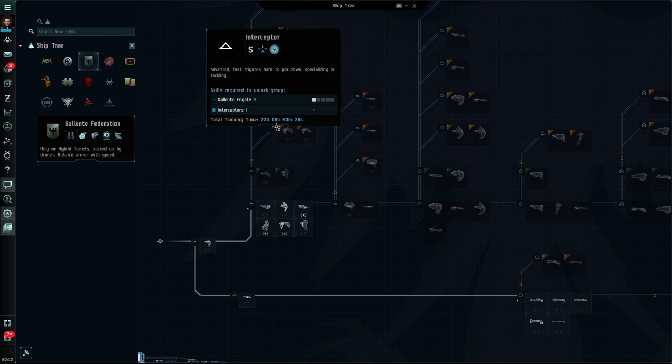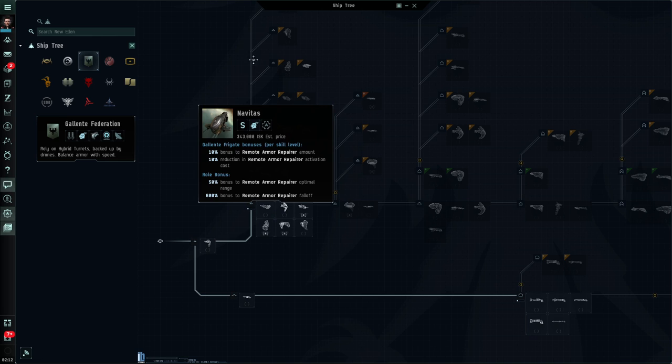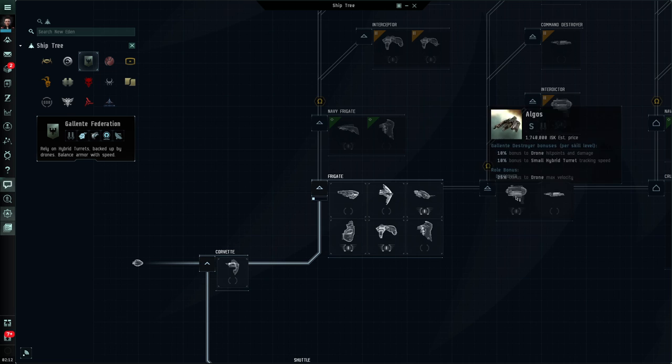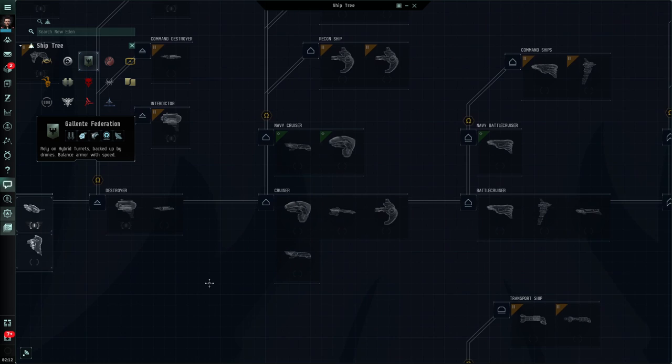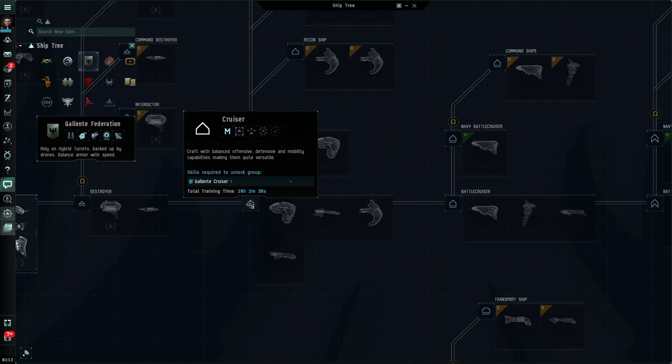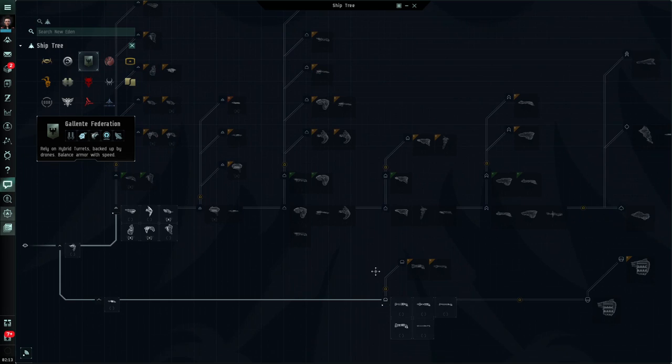If I look at the interceptor group and hover over the icon, it's 23 days to get into that group, and it shows me the skills I need. Moving along the branch towards destroyers, hovering over that I can see it's eight hours 53 minutes if I train Gallente Destroyer 1. What about battlecruisers? If I hover over that, to access that group I'm going to need one day 23 hours — and it's sequential: I need to unlock frigates, then cruisers, before I can unlock the battlecruisers.